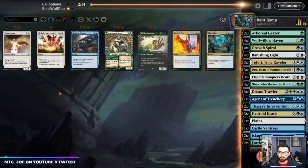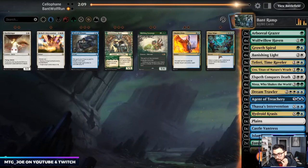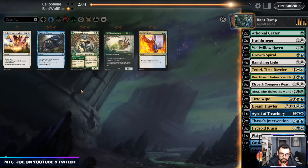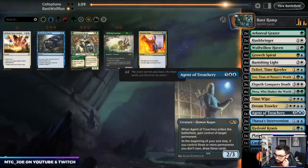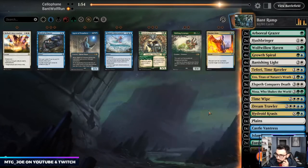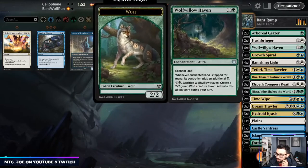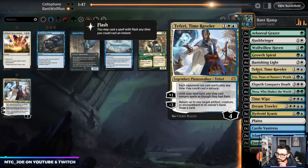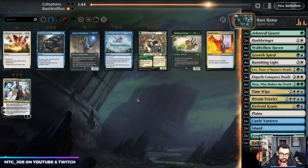I actually don't have Devout Decree, which is something wrong for this matchup — we need to tweak the sideboard for that. Hushbringer is also good here. Agent's probably too slow. On the play we can get rid of Thassa's Intervention. Teferi's also not that good in this matchup — maybe just Lovestruck as a decent blocker.